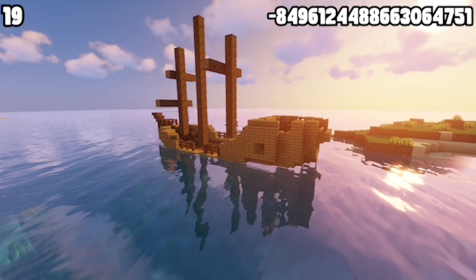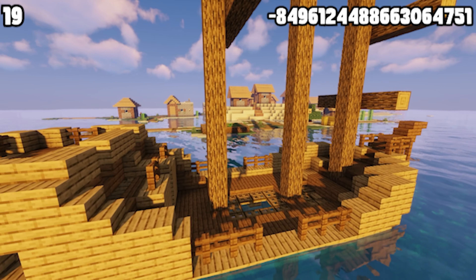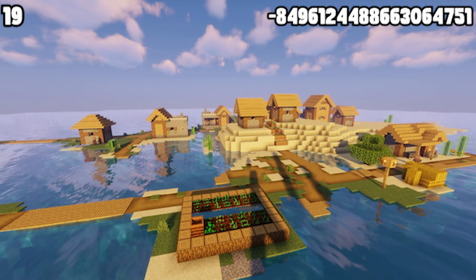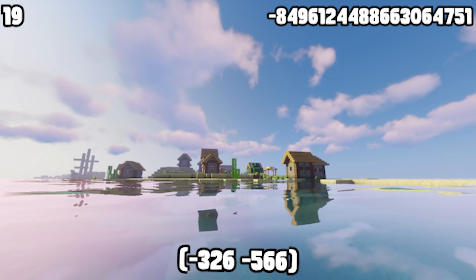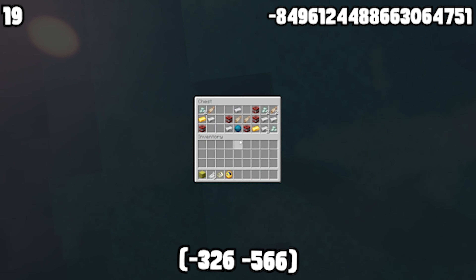Ever want to be a real pirate? Try it out on this seed. This island only has a village and a broken-down pirate ship, so you can quickly take over that village and then grab the treasure that is also located on the same exact island.